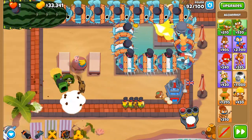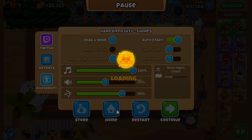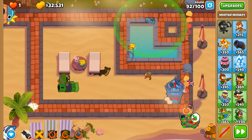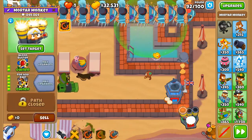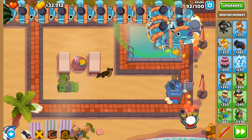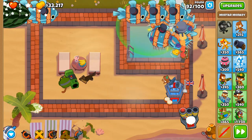Why did my computer select the alchemist rather than the Artillery Battery? Let's reset that — I don't want my alchemist involved in this at all besides buffing up the Pop and Awe artilleries. Let's do some initial damage here and there, then we'll go about our way. When its eyes are bruised that means it's close to being popped.